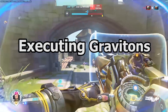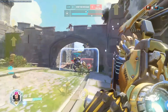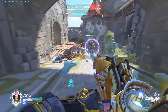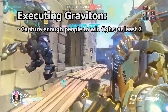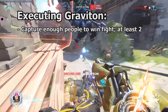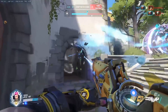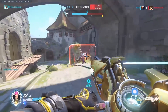When all of the preparation is out of the way, it's time to execute our ultimate. First off, we need to answer the question: how many people do we need to capture in our surge? The answer is simple — enough to win the fight. Typically, if we can get two important heroes in our ultimate and kill them while our team is still at full strength, then we have done enough to win it. Ideally, we want to get everyone in our Graviton Surge, but if we kill enough to snowball the fight and easily win it, then it really doesn't matter.